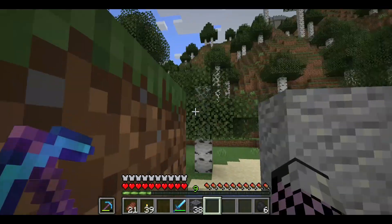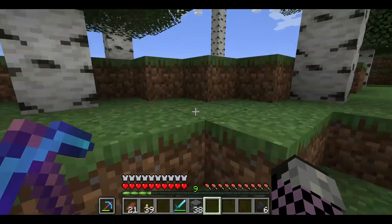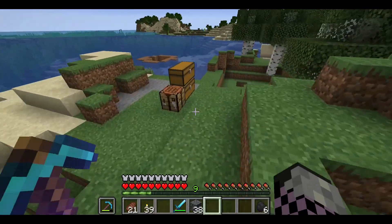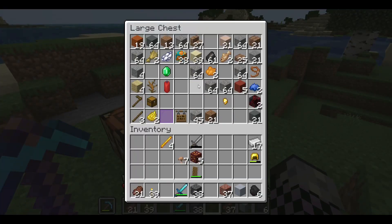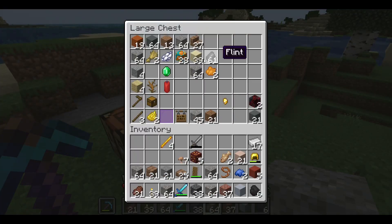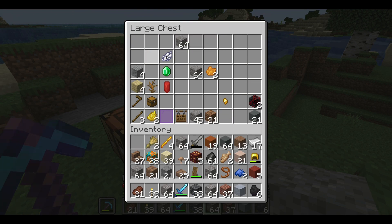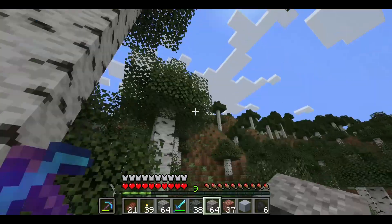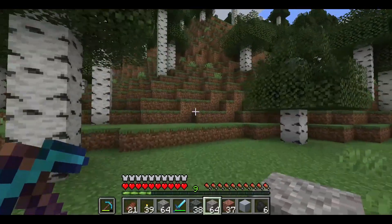My castle is up there. Let me take a few things out of this chest because I have to keep making trips to get all this stuff and put it in my storage. So yeah, that's all done — I'll meet you back at the castle and show you something.